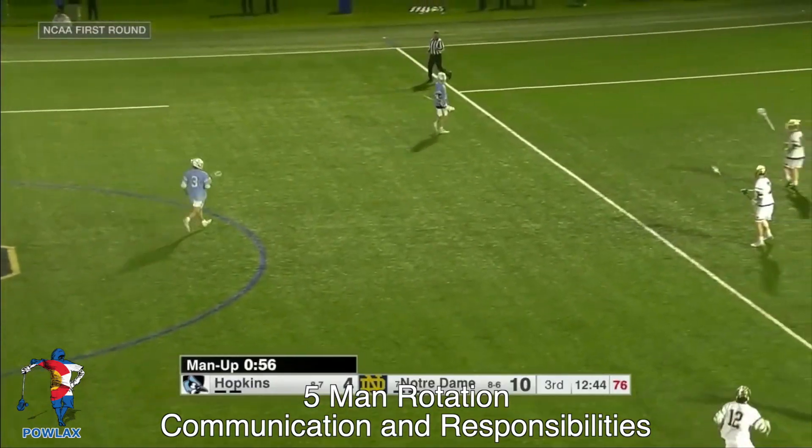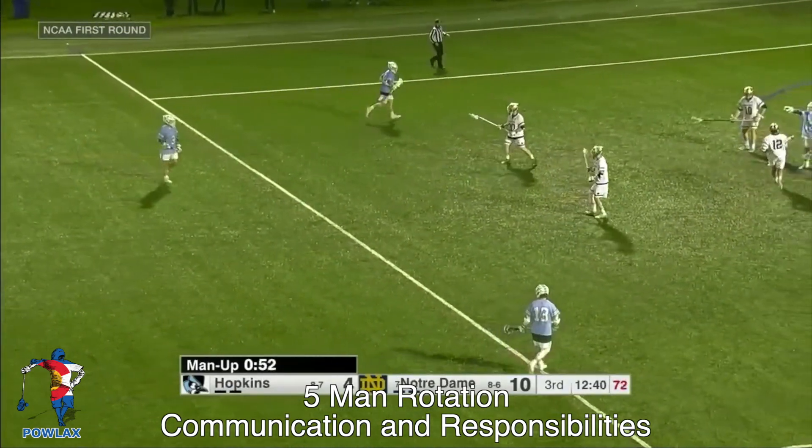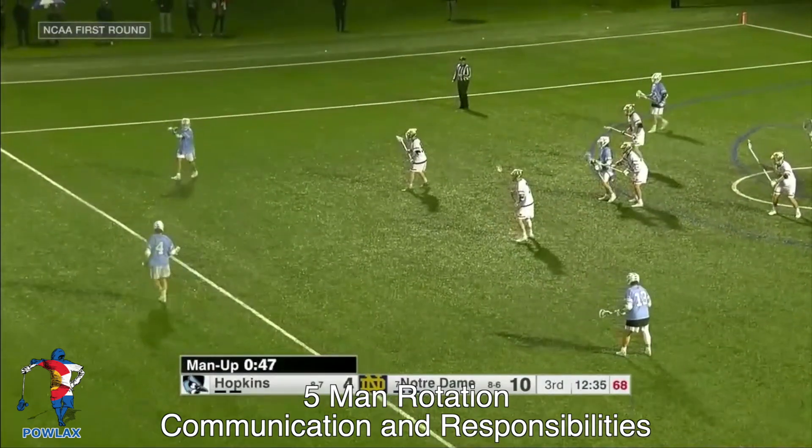In this clip, we're going to give a visual representation of the responsibilities and communication that Notre Dame will be going through. As Hopkins sets up their 3-3, the ball is going to move three times from top right to low left. As the ball is up top right, we have ball, left, right, two, and two.